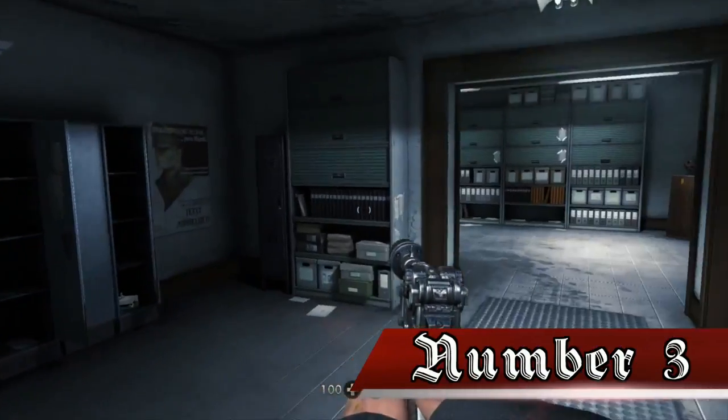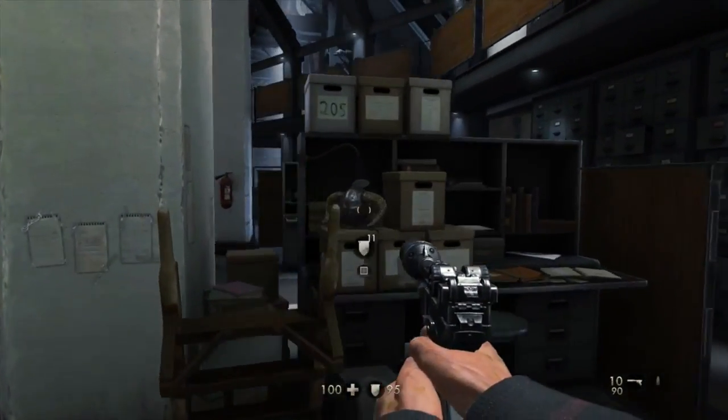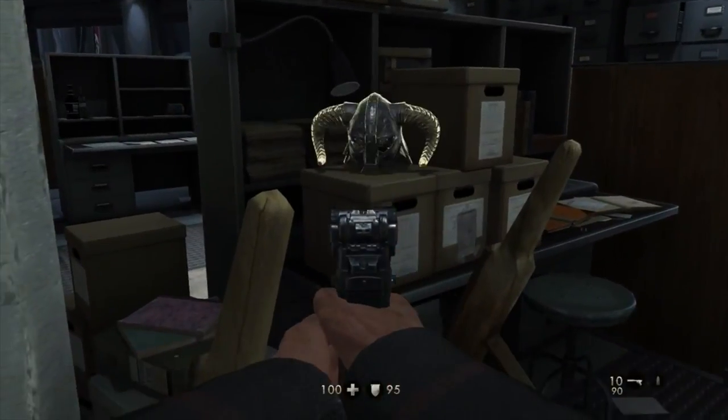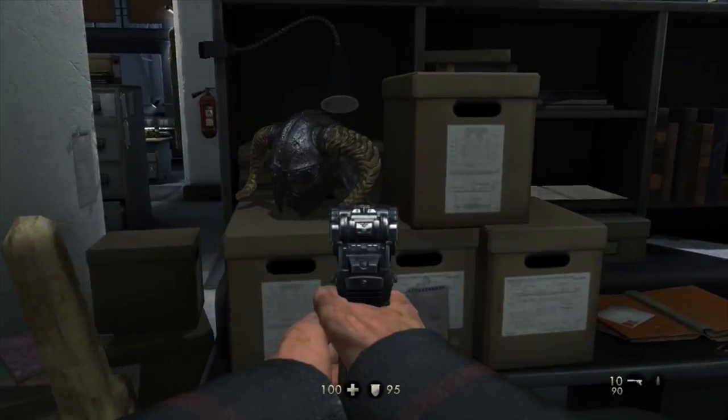Number 3. During the Old Blood's prologue, after you enter Castle Wolfenstein, you can find an iron helmet sitting on some boxes. The helmet is from Elder Scrolls V Skyrim, which was published by Bethesda, just like the New Order was.